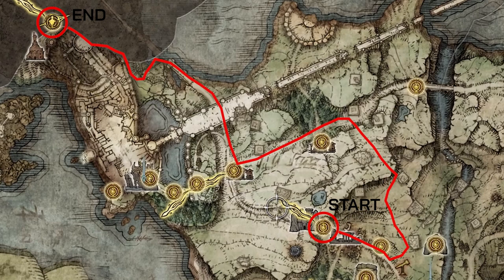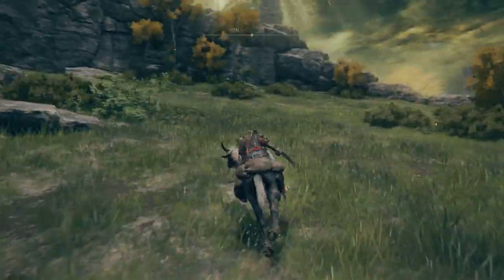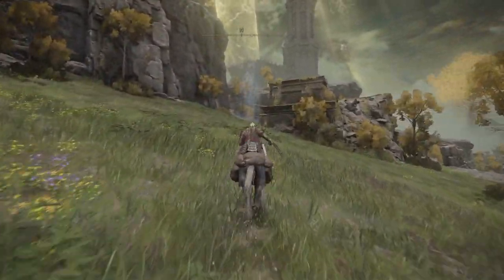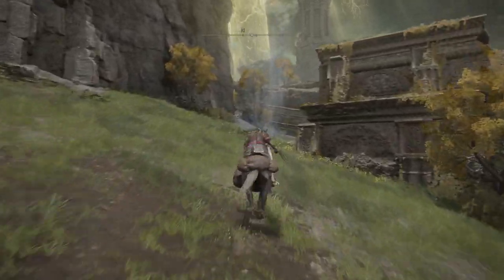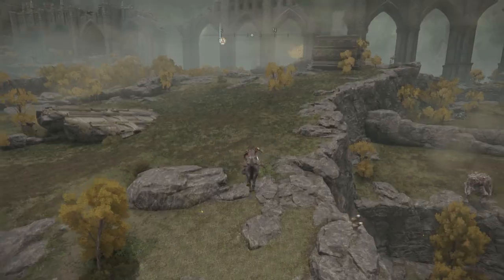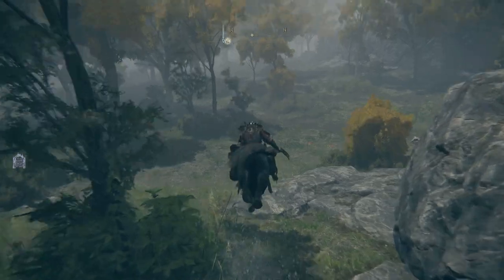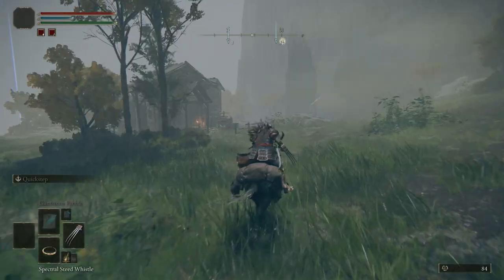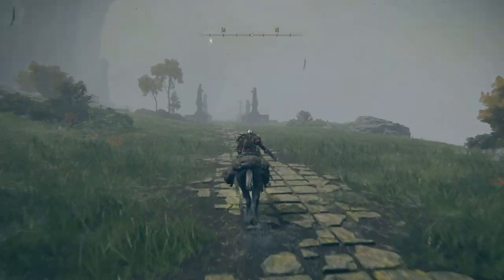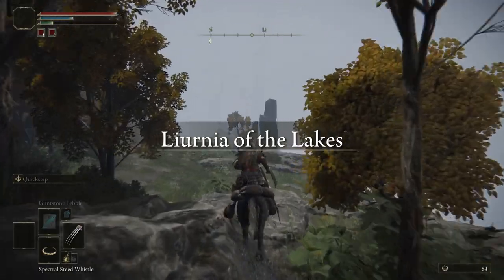The second route is much safer, but it does take a little bit longer. Start again at the Gate Front site of grace and head south east, but this time turn left and head up this hill. There are some opponents on horseback that will try and swing for you, but you should be able to just run straight past them. Keep going up the hill and turn right at the cliff in front. There'll be a spirit spring here which you'll want to use — this will launch you all the way up onto the hill above, where you'll see a few giants residing. Run straight up the hill and avoid them. Keep going until you find the camp at the end of it and turn left here. Now follow this road for a long time until you reach the Storm Hill Shack. From here you can head north and straight up this path. Go through the bushes and you'll arrive at this bridge. Go over the bridge and follow the path around the cliff and you'll come to an opening where there is a site of grace.